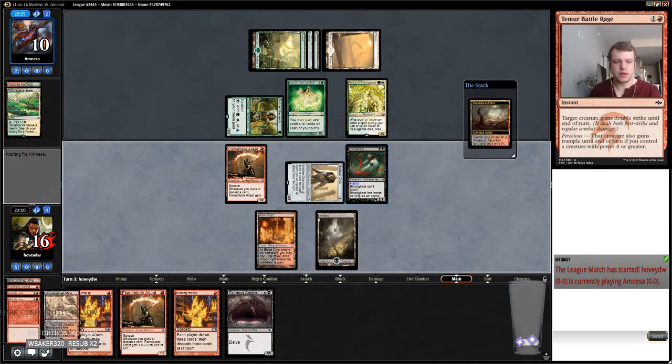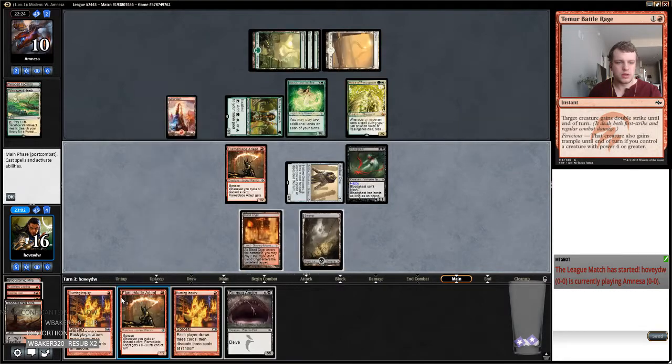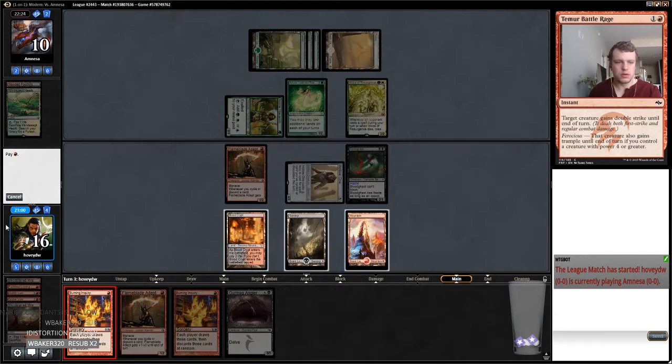That's going to mess up my math. Wait — one, two, three, four, five. No, I can just exile the Faithless Looting, which is probably okay. So let's get the mountain. Not that one — Flame Blade Adept.